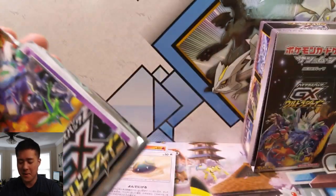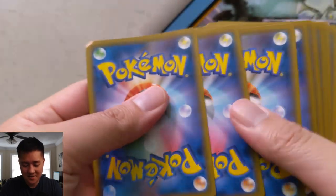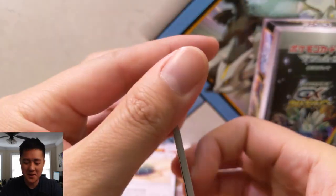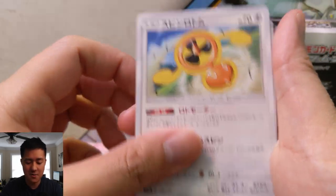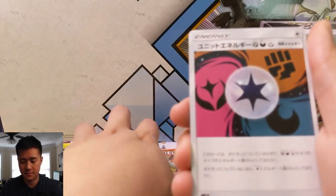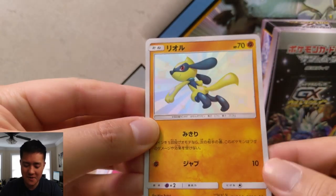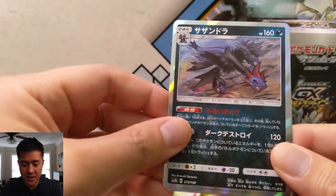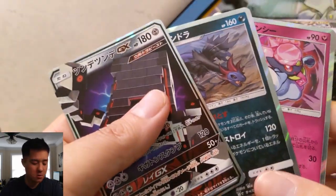I feel like the pack trick where I took those first three packs at least had its desired effect, especially if we get the SSR at the end. Pack four — I believe this is Evelyn, Fanaro, some trainer, Inkay, Fennekin again, Unit Energy. Oh, here we go — Shiny Riolu! I feel like we keep pulling Shiny Riolu. Then Hydreigon GX again. It looks like they substituted the Shatter Rare.